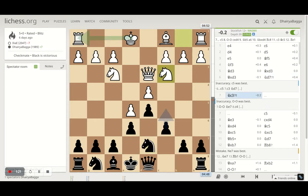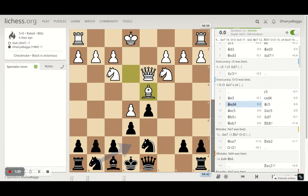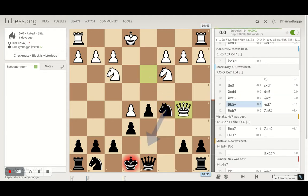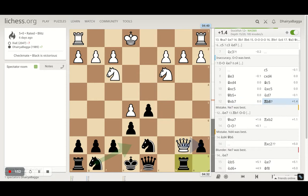My opponent plays Knight to c3, and I went with c5 as planned. Opponent plays Bishop to e3, defending the pawn further. I took the pawn, opponent takes back with the bishop, and then I place Bishop to c5, asking for a bishop exchange. Opponent obliges and I take back with the knight. Now the queen comes to b5 and I get my knight back onto d7 — this saves everything except the b7 pawn, which was then captured by my opponent.